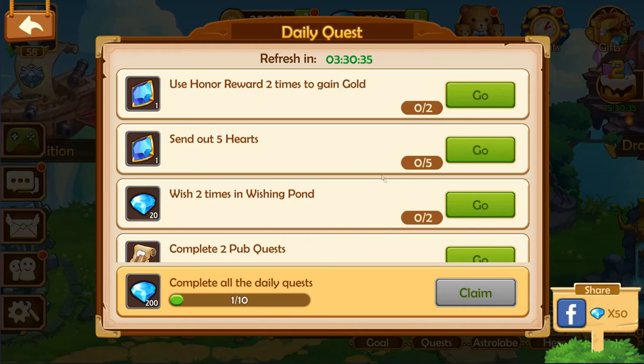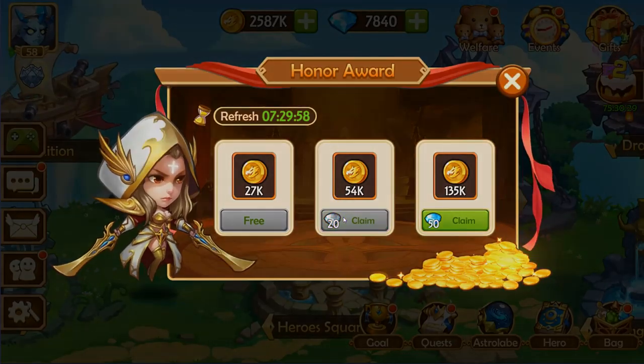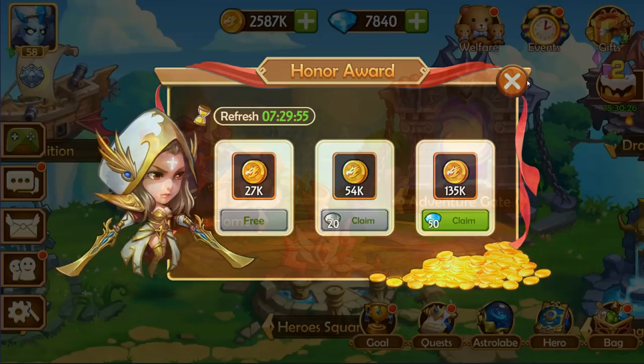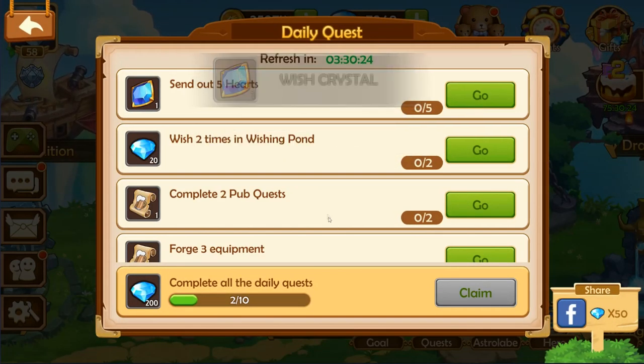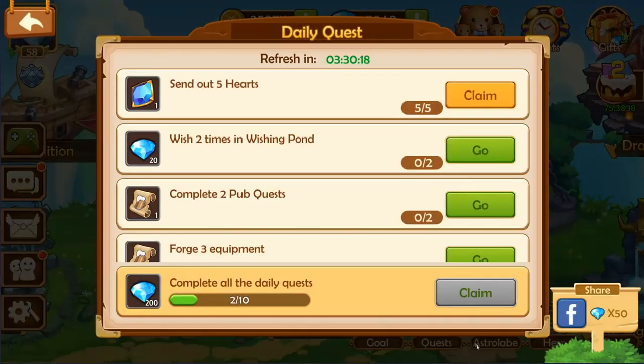So that was combat — the very first thing to do. Use honor reward to gain gold — I will. They want to drain the diamonds out of the economy as much as they possibly can. So we'll do that. Send out five hearts — I don't even know if I have five friends. I do, I got six. Very nice. Boom.